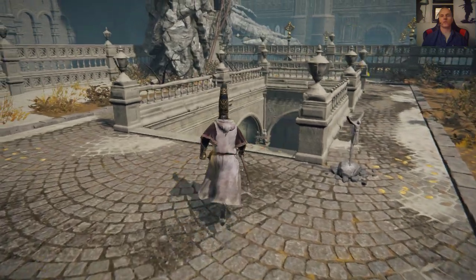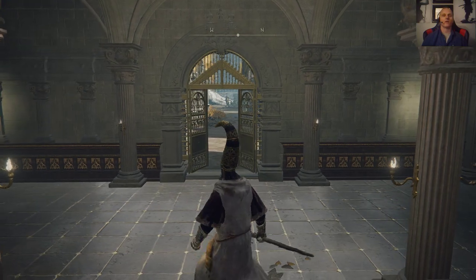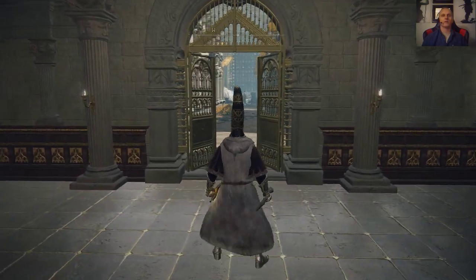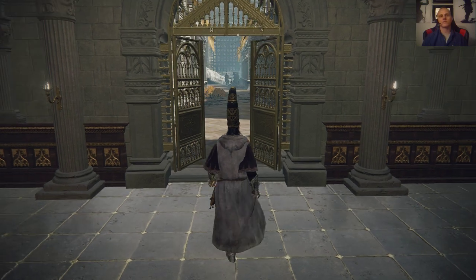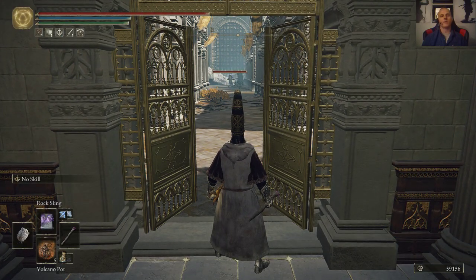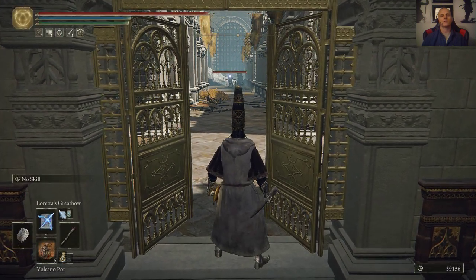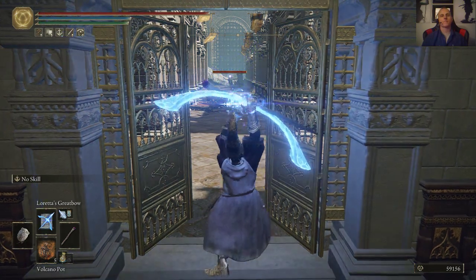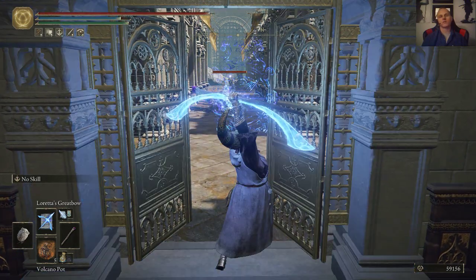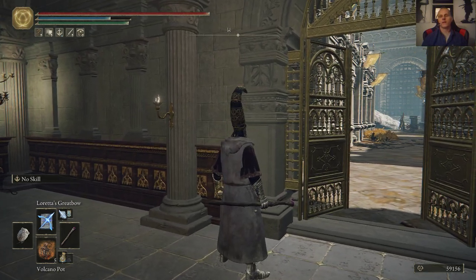We're starting part three of this walkthrough trying to get through Leyndell. There's a long-range shooter right there and his bow is better than mine — I think he's faster than Loretta's Great Bow and he can see me. I might be able to get him at this range. Let's see — I don't think I'll get more than one shot though. Nope, he's going to blast me. I dodged him.